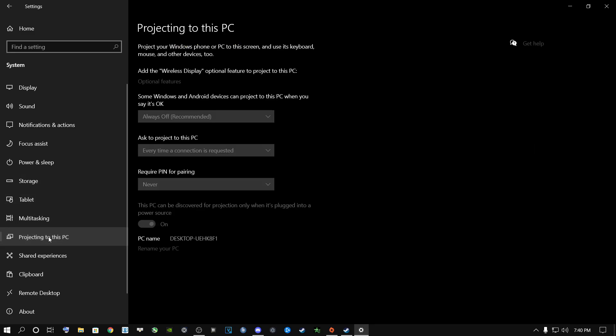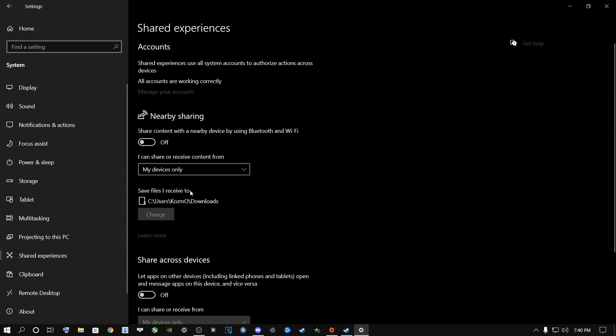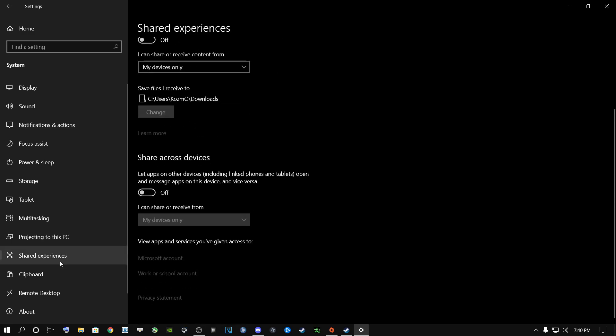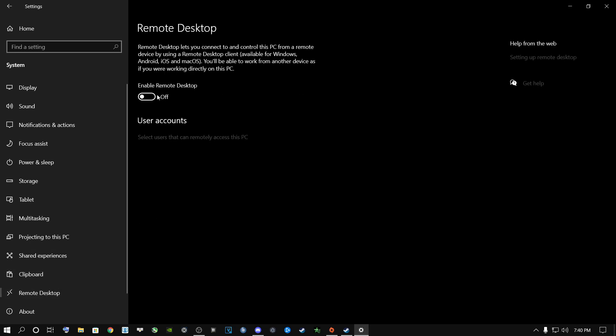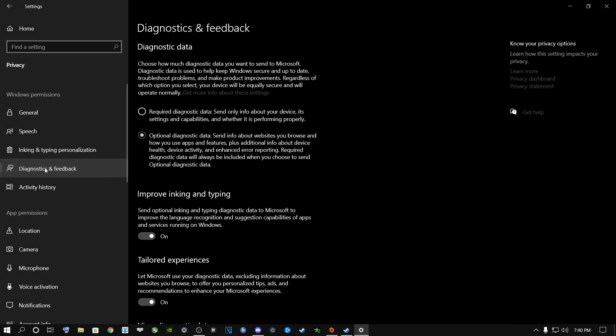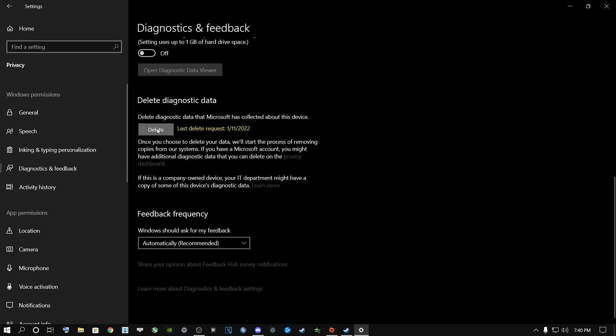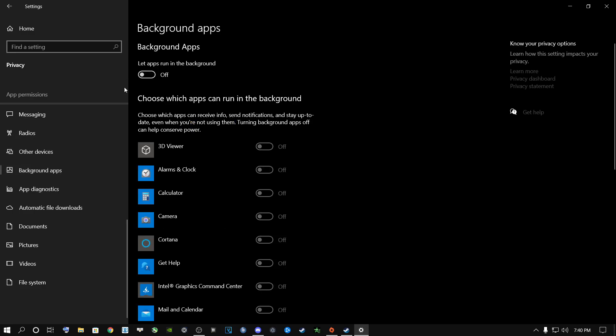Next, go to Projecting to this PC and turn off anything that's on there. Go to Share Experiences and make sure everything is off. Go to Clipboard and click Clear. Go to Remote Desktop and make sure that is turned off as well. Click Home, go to Privacy, then Diagnostic and Feedback — scroll all the way down and click Delete. Once done, scroll all the way down and go to Background Apps.